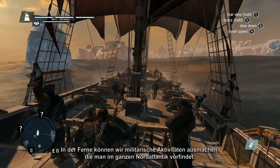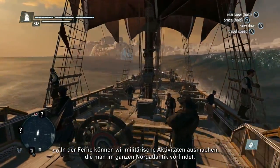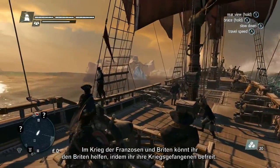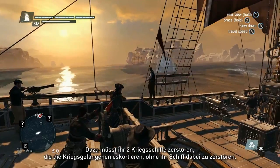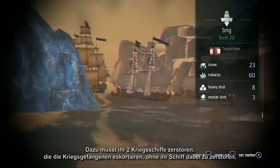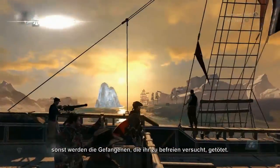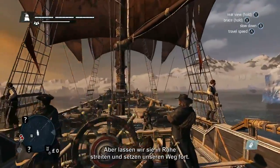In the distance, we can see some of the military activity which is found throughout the North Atlantic Ocean. In the war between the French and British, you can help the British by freeing their prisoners of war. You'll have to destroy two military ships escorting the prisoner of war ship without damaging it, otherwise the prisoners you're trying to save will be killed.